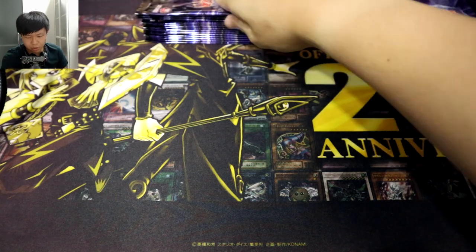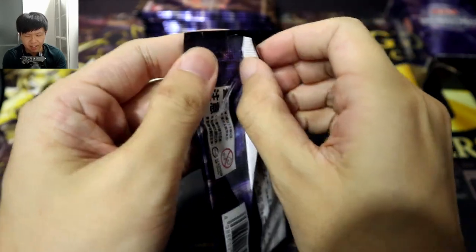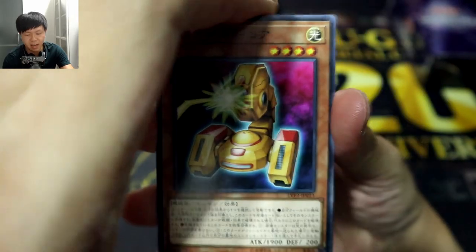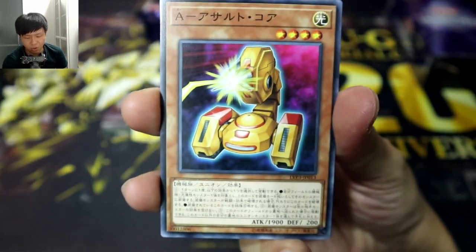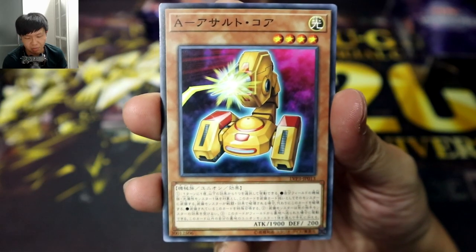For those of you guys who are unfamiliar, the Link Vrains Pack is a yearly pack in the OCG, which basically prints new Link monster support for past archetypes throughout the history of Yu-Gi-Oh! that basically haven't received Link monsters, although lately they have been providing new Link support for archetypes that already have Link support as well.